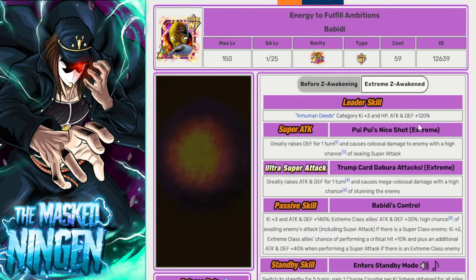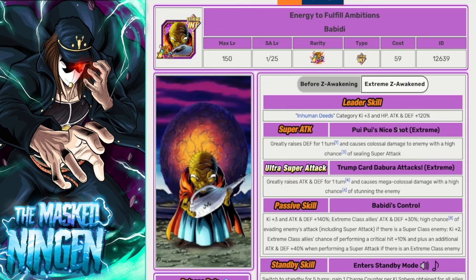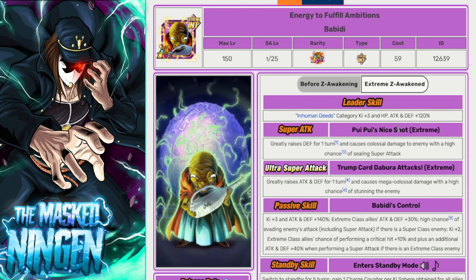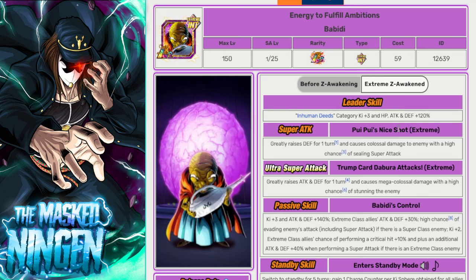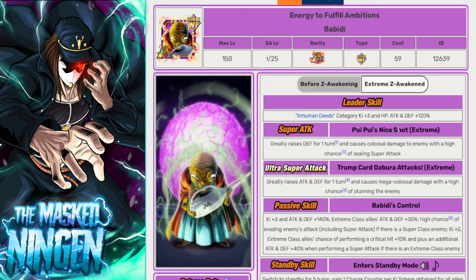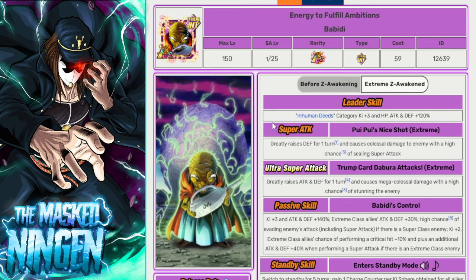Then we have Barbady, the free-to-play LR from the last anniversary. He supports all extreme allies and has a high chance to dodge against super-class enemies. He's a good floating support unit buffing everyone else while being an LR himself, so you get legendary power active more often. He does have a standby that can only be activated from turn four, and since the event may end soon after, it's probably not even worth activating — just keep him in normal state giving support so the other units finish off the fight.